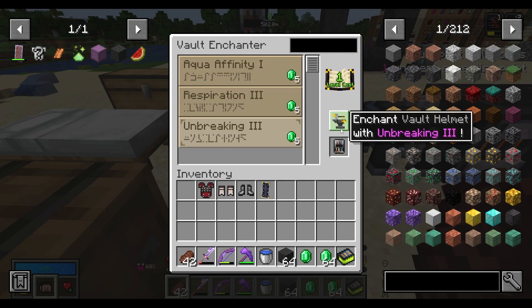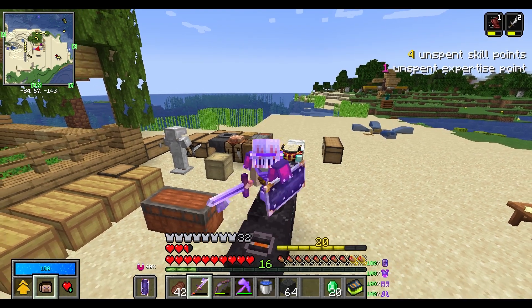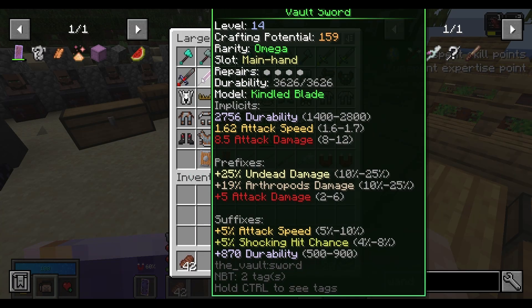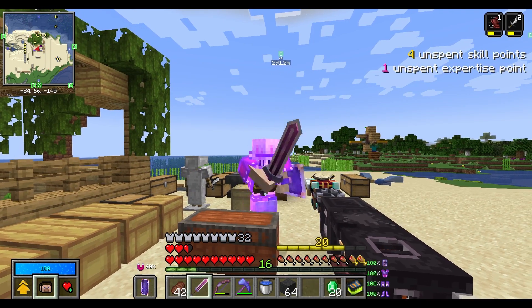And enchant all the new stuff. This sets me up with a whole brand new armor set. Pretty much just want to go for the strongest sword possible, and I think that's the best one with the plus 5 attack damage. And it doesn't look too bad either.